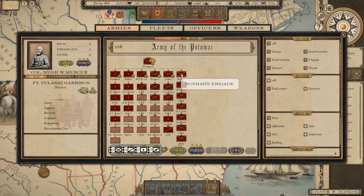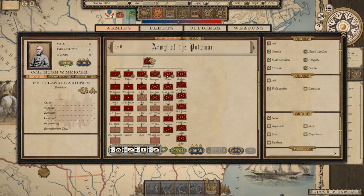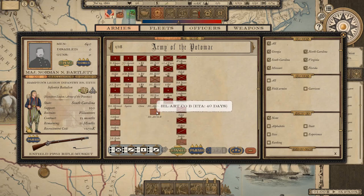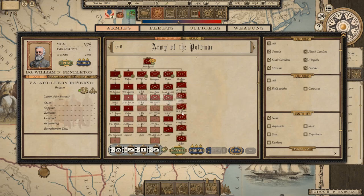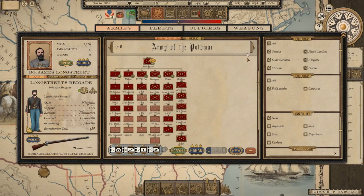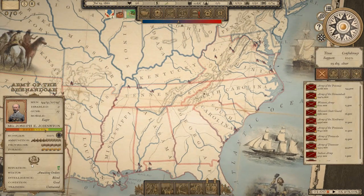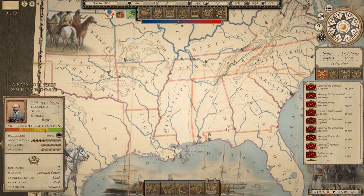Looking at the military setup — it's a bit different with this mod. We've got battalions and regiments organized under brigade commands. For example, the Hampton Legion with its different battalions. We have artillery batteries organized into artillery battalions. Then there are traditional independent brigades: Holmes' Brigade, Longstreet's Brigade, and so on. The Army of the Shenandoah has a similar setup with Jackson's Stonewall Brigade and others.